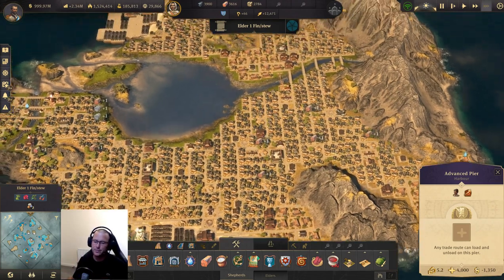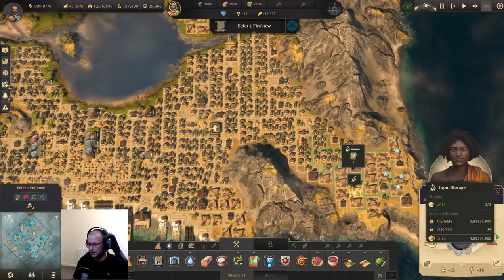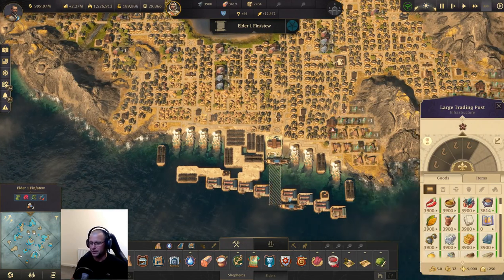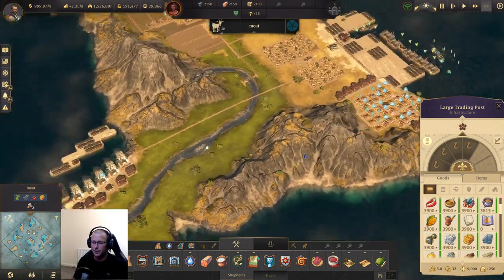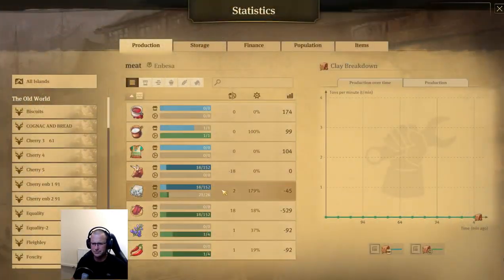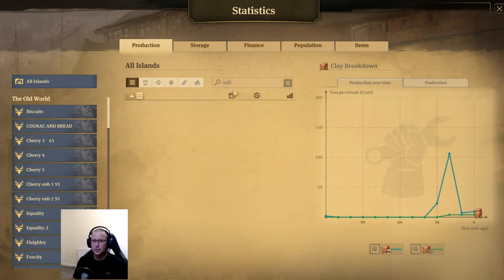This first island is making the finery — the linen is being traded for in the old world and shipped over. It's also going to be a hub for stew, which is sent over from the old world and shipped around. So this island distributes finery and fish stew. I've already created a little island making dried meat — salt is being made in various places and sent over, though we only have about 32 tons being made.